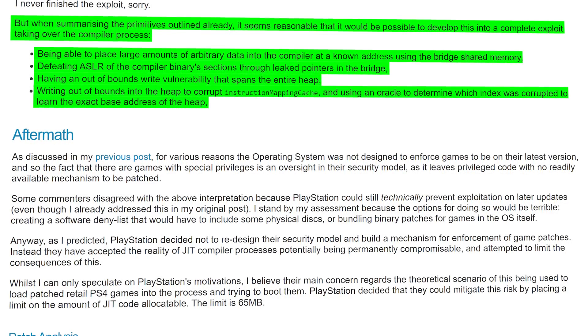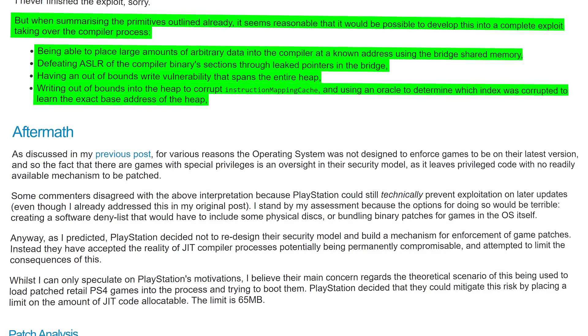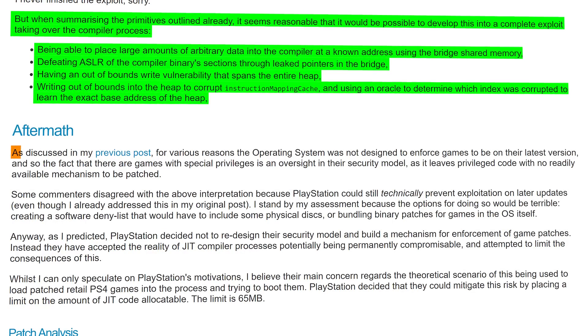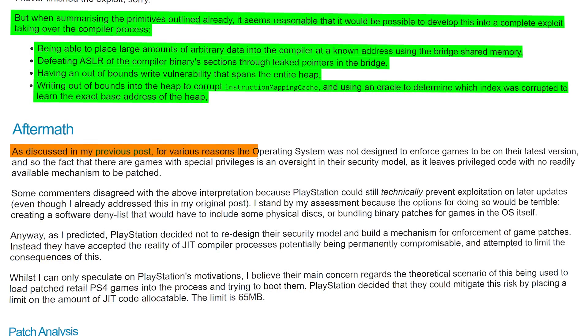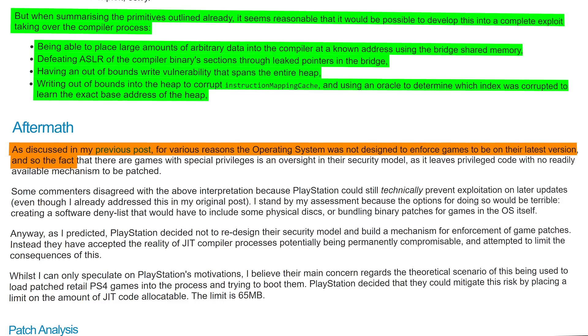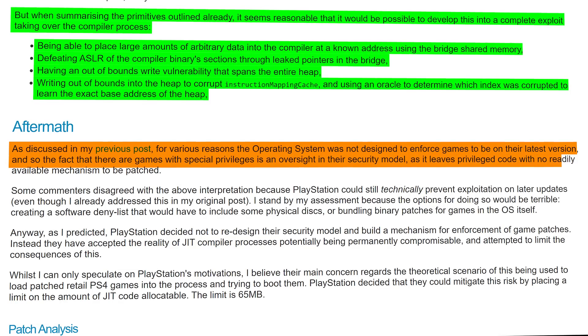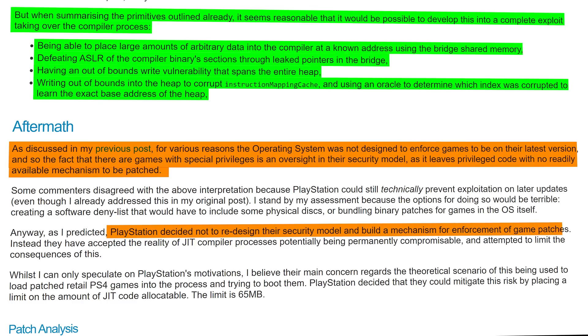Now we get to the aftermath where there's some bad news — looking at what PlayStation actually did to mitigate this vulnerability. As C-Turt says, the operating system was not designed to enforce games to be on their latest version, and the fact that games with special privileges exist is an oversight in their security model, leaving privileged code with no readily available mechanism to be patched. As he predicted, PlayStation decided not to redesign their security model. Instead, they accepted that the JIT compiler process is potentially permanently compromisable and attempted to limit the consequences — placing a limit on the amount of JIT code allocatable. The limit is 65 megabytes.